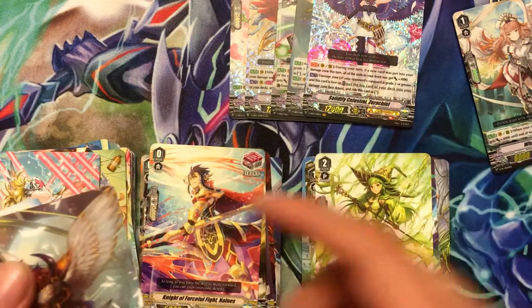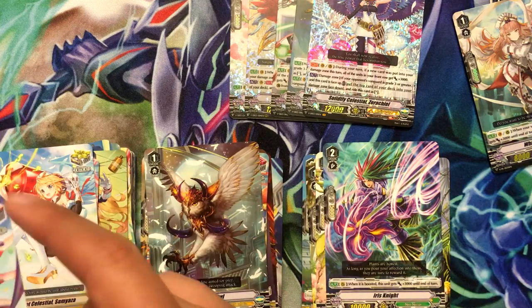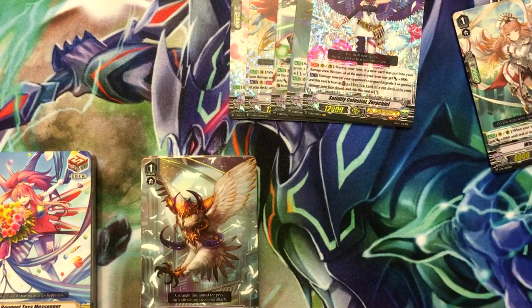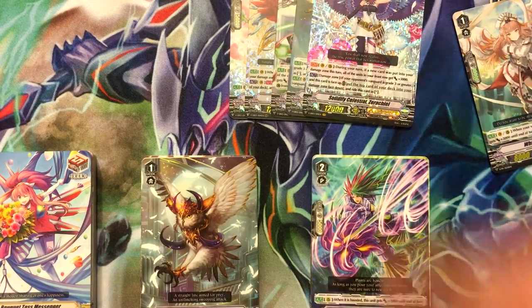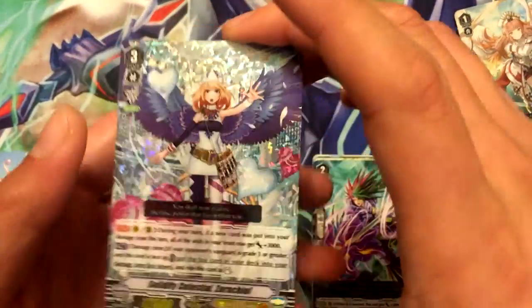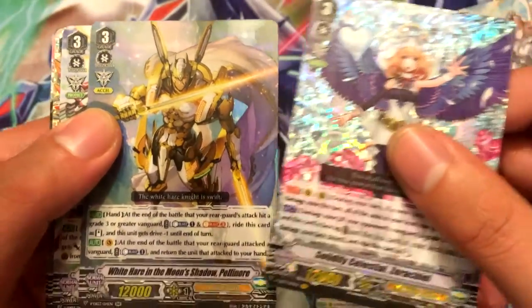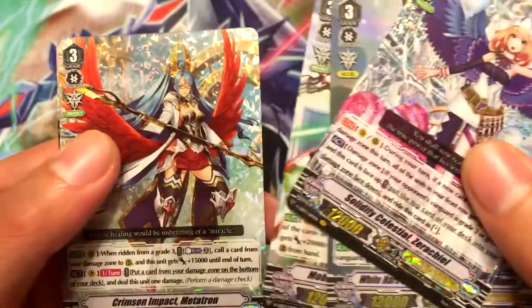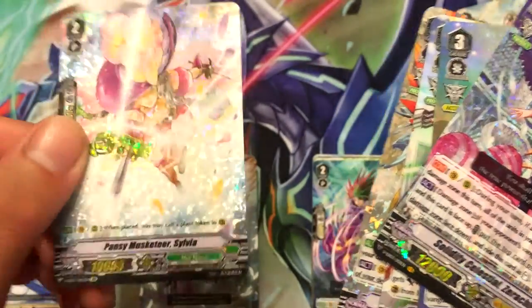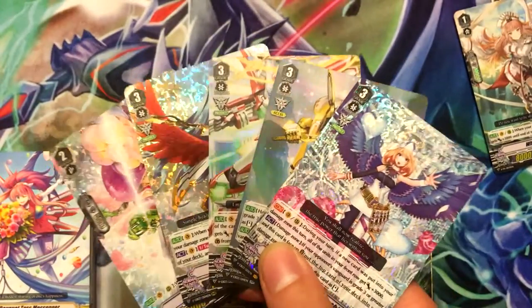So those were all my packs. I'm definitely going to be buying more Extra Booster boxes because I want to make two out of the three clan decks. Let's review all the important stuff: Solidified Celestial Zirachial, White Hair in the Moon Shadow Pelimore, Mobile Hospital Feather Palace, Crimson Impact Metatron, and Origin Rare Pansy Musketeer Sylvia. Very shiny hand right there!